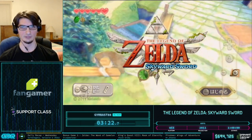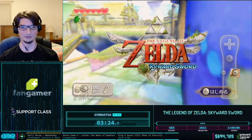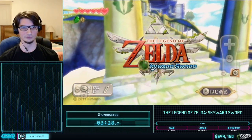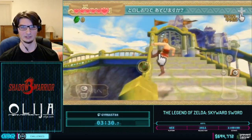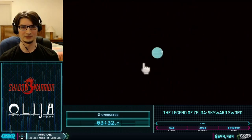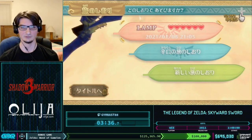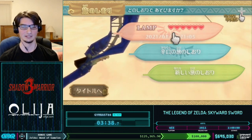Back in Time is a very powerful glitch — or rather, the techniques we can do in Back in Time are very powerful. To start off, we're going to run up here and intentionally fall over the edge of this fence to respawn past the closed gates that would normally take us over to the upper part of the Knight Academy.